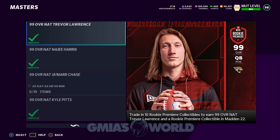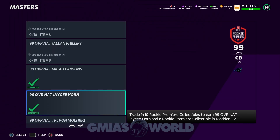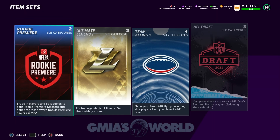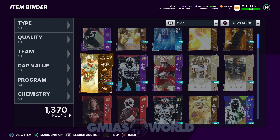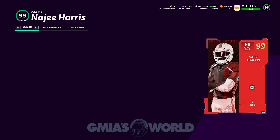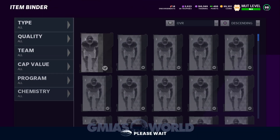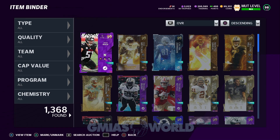We have two collectibles left. We need eight to do the next one. How many do we have done now? One, two, three, four, five, six — we need four more to be completely finished. Now we back out of this, go into our item binder, and quick sell what we just created. Most of the players move very, very slow. Trevor Lawrence with Sprinter only goes to 98 speed — he's not good. I would just quick sell them, get your 100,000 training — they're 50K each. Then go into the training store, those training variety packs, gamble, get some pulls, make some coins, finish your Rookie Premieres.